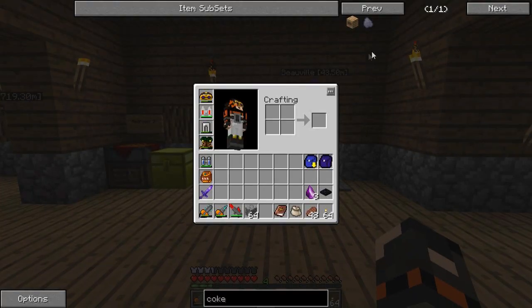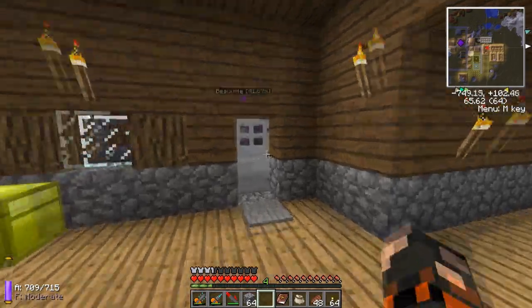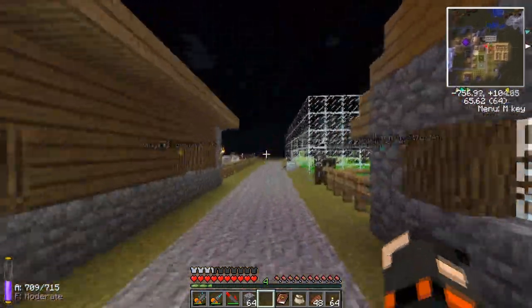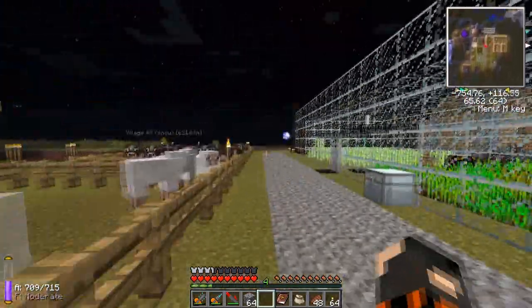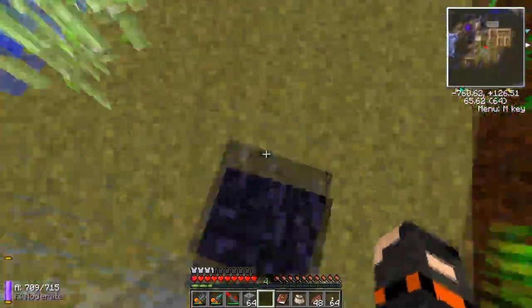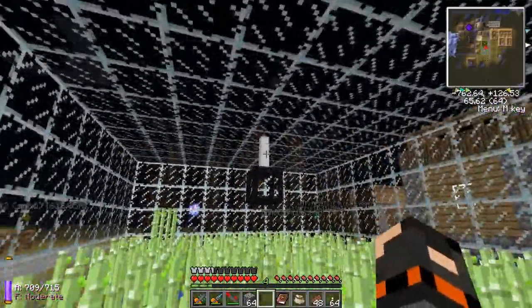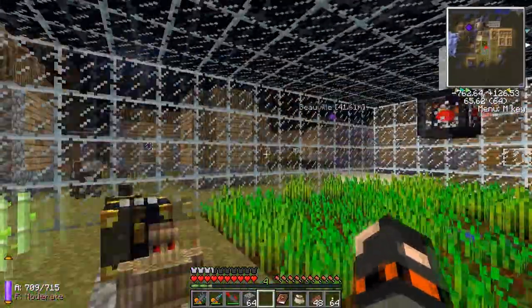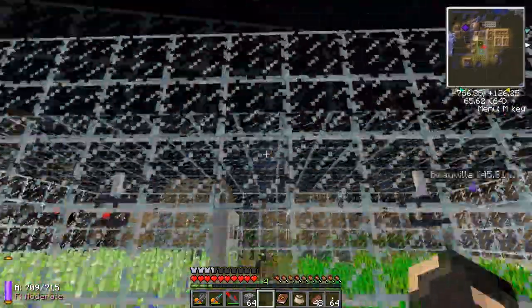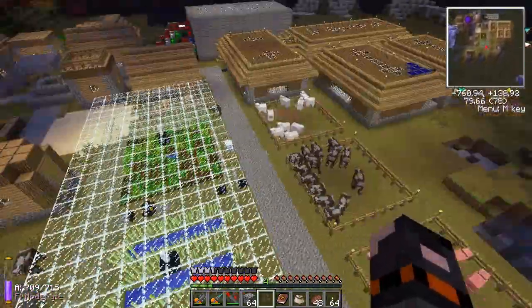The first thing we want to make is the coke oven, so we need some sand and some bricks. By the way, I made some obsidian pressure plates — just two obsidian next to each other — and I hung some raft lamps here, attached to metal fences with some glass around it. Looks pretty cool.